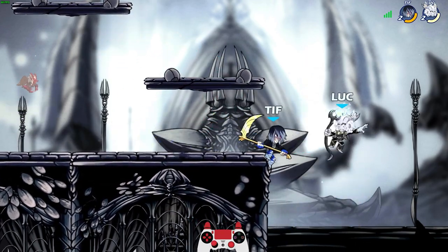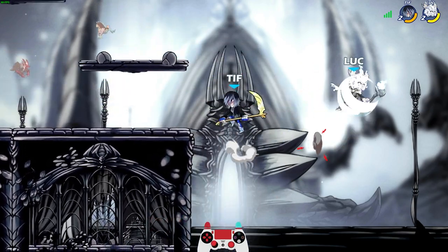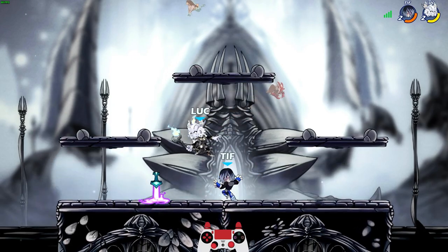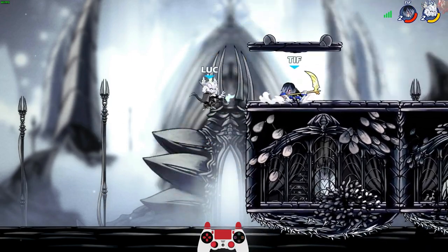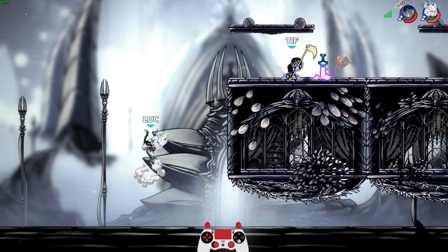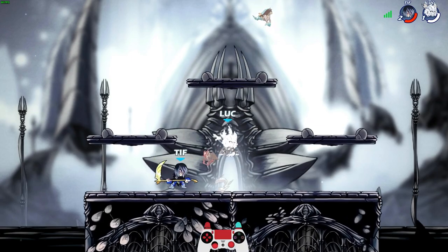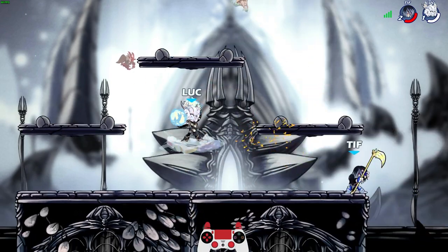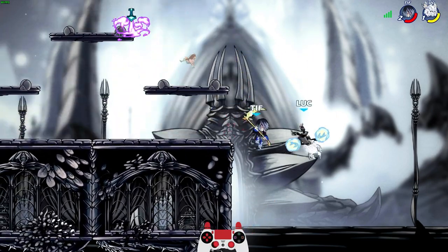He dodges down very wisely, but we can use that to our advantage because I have a beautiful down sig that we might be able to hit if we catch him in one of those dodges. Didn't think I would actually hit that, but we got it. Another offstage. This is why I don't like to fight Scythe offstage. Not like this! Beautiful edge guard from T4 Nyx. Now I have a hole to climb out of. Not a problem, we can do it. Crazier things have happened.